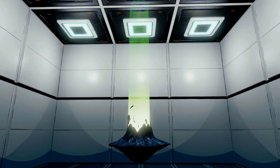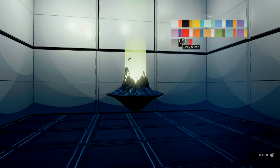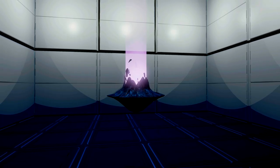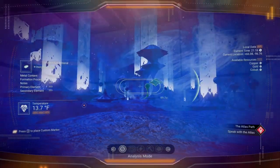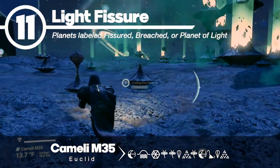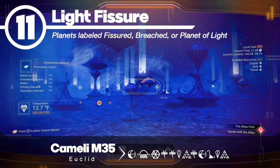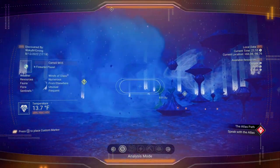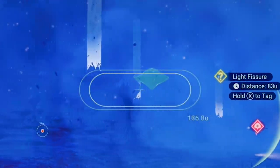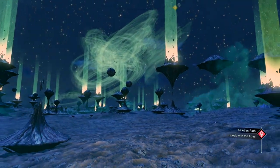First off, coming in at number 11 is the light fissure. This is one of my favorite base decorating parts, and it really works well on freighters too. It looks cool in a lot of different colors, and it does incorporate some nice motion. These can be found on planets labeled fissured, breached, or planet of light. As with all these reality glitches, if you're within about 90 to 100 units away from them, when you look at them with your analysis visor, you'll see a question mark. This tactic isn't really needed for most of these glitches, but it will come in handy as we work down the list to the ones that are harder to spot.